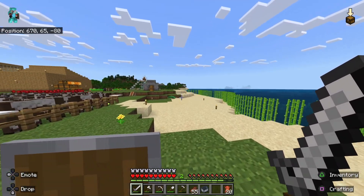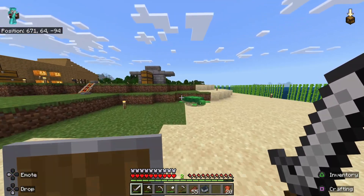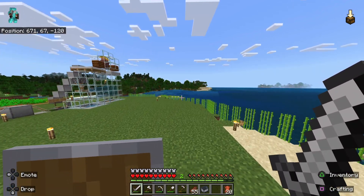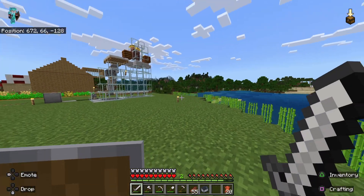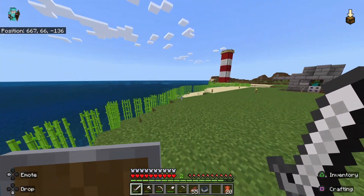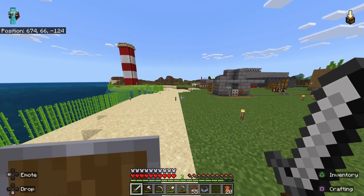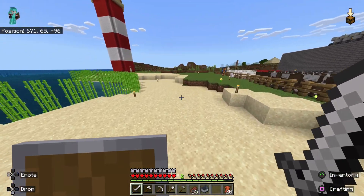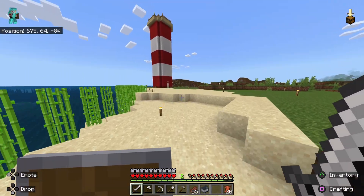We also have a dock. I'll show you the dock before I show you the lighthouse. We also have a dock over there as you can see with fishing poles and a boat. I want to build like a pirate ship in the ocean somewhere over here, but I'll do that later on — maybe during the stream with Tippi and stuff.